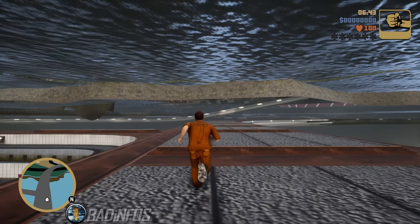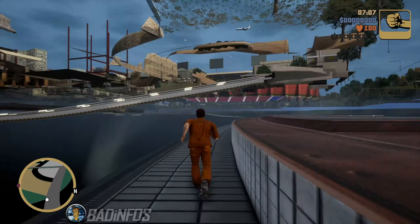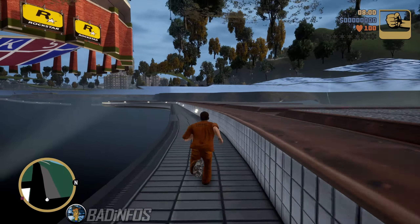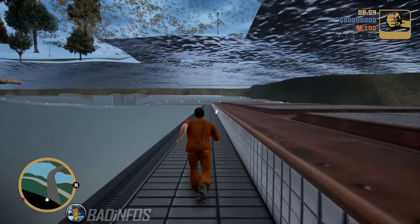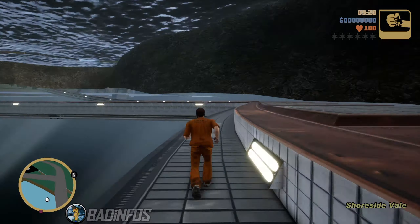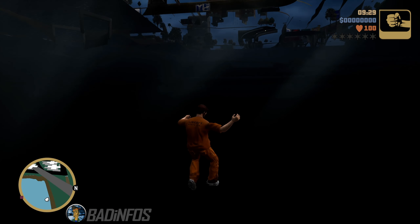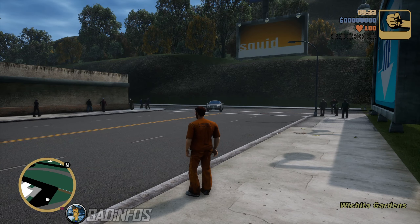Do the same as before, but go past the first turn. Continue walking for a very long time. You'll pass the military base, the arena, leave Stoughton Island, and eventually you'll reach a mountain blocking you off. Once you touch it, simply jump off the side like before — after a few seconds you'll be teleported to Shortside Vale.